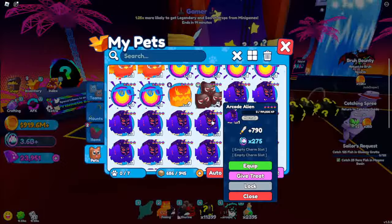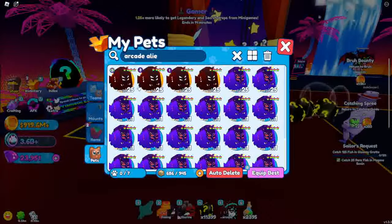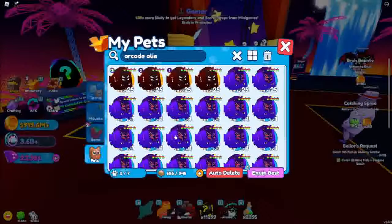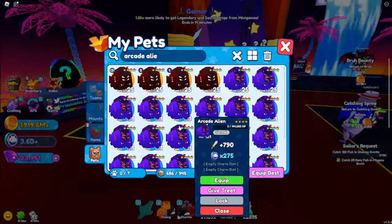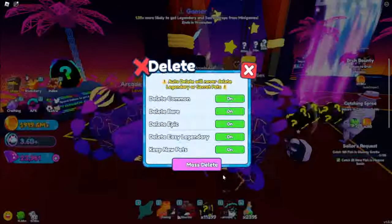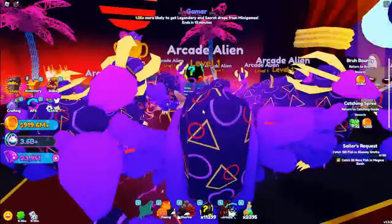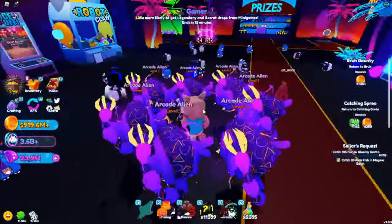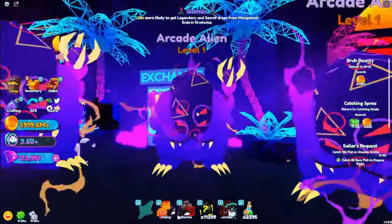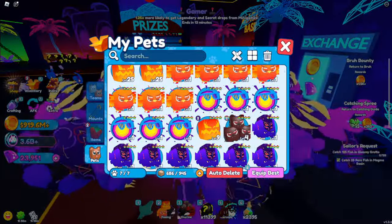This is the tier two legendary, the Arcade Alien. I actually hatched four shinies of these already and maxed them out, so I didn't hatch any more shinies — I don't think you can hatch shinies anyway. The normal Arcade Alien has 790 base stats with 275. Equipping several at once — this pet is really cool. I'll rate it a nine and a half out of ten. It kind of looks like a scorpion rather than an alien, but the eyes, mouth, and claws look really cool.